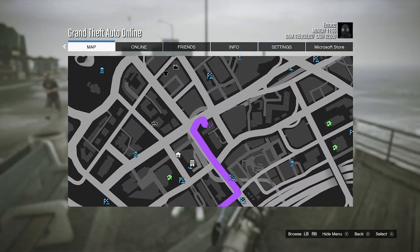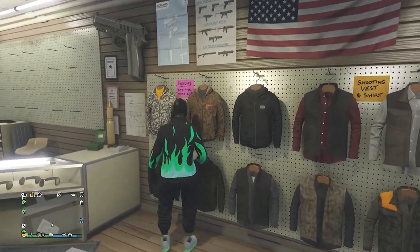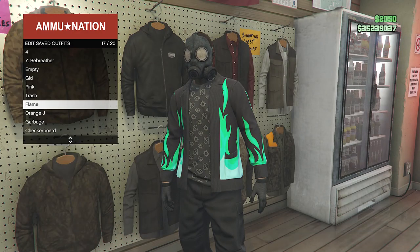Put away your interaction menu, walk away from the telescope, and the mask will merge onto your outfit. Now head to a gun store, walk to the Top section, hit Edit Saved Outfits, and save your outfit on any slot you want.